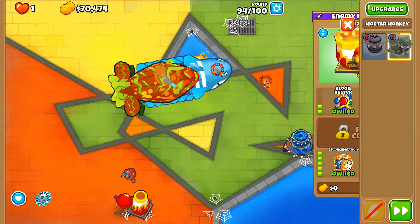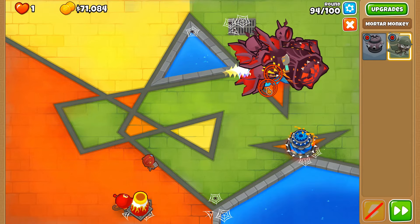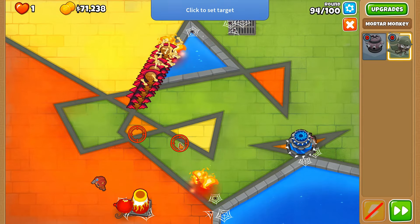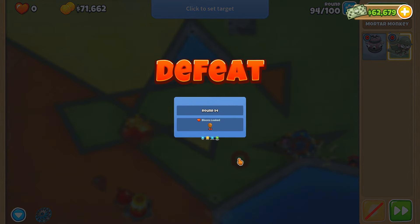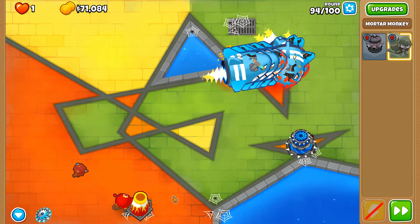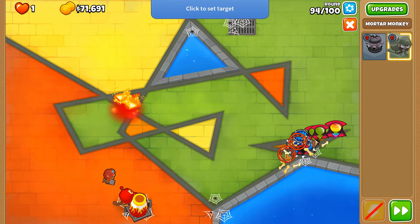This is where I need the bottom cross path — a little bit late into the round, but hopefully we'll be able to deal with all of this in due course. Sometimes you've got to keep track of where everything is. That slows down another one — oh gosh, this is not good. Take two on the last ZOMG on the field — do not want to use the ability again because we won't have it for round 95. But that is it done — good, good, good.